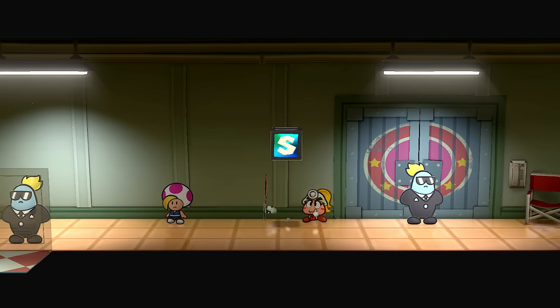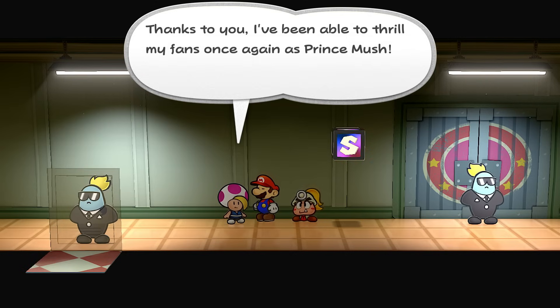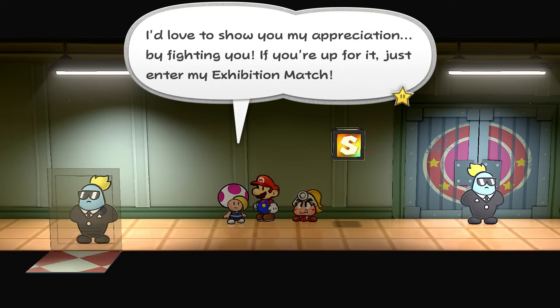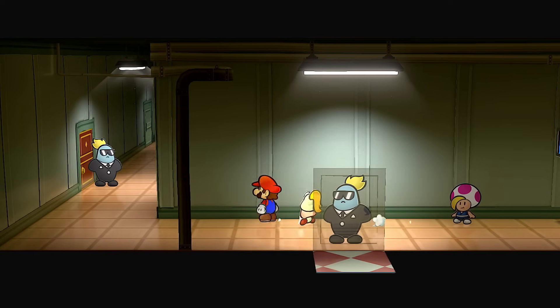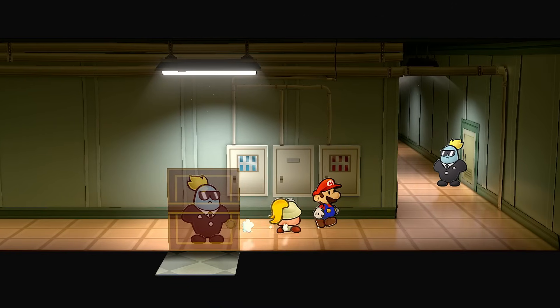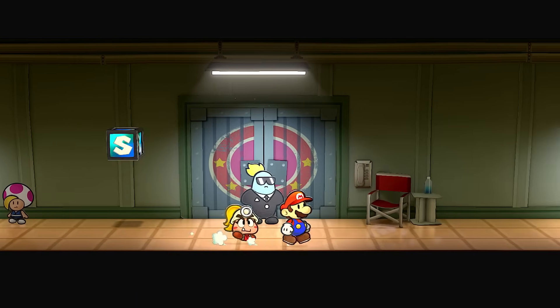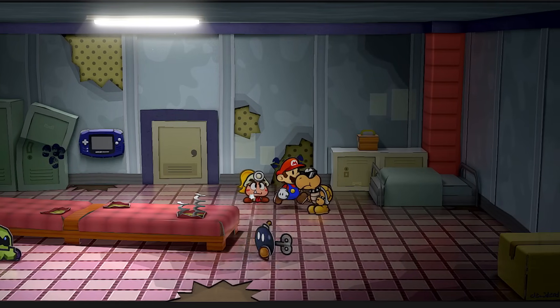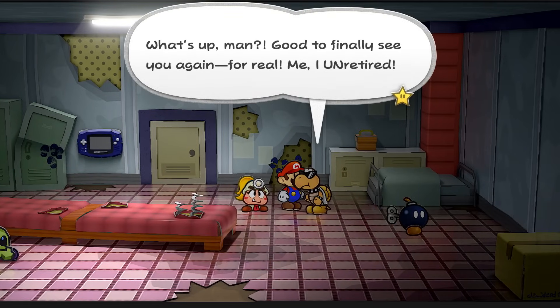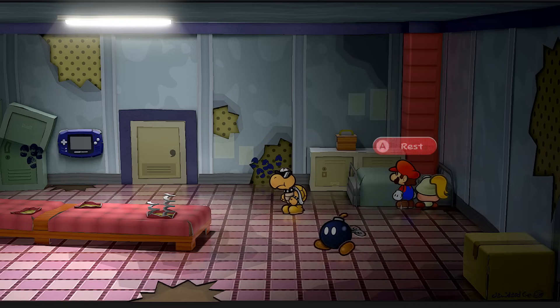Oh, here's Prince Mush. 'Mario, my friend, you came. Thanks to you I've been able to fight for my fans again as Prince Mush. I'd love to show you my appreciation by fighting you. If you're up for it, just enter my exhibition match.' But first, let's go talk with Jolene. The guard says I can't enter since it's the major league locker room. So it looks like I would be starting all over. Either way, I want to rest in bed really fast because I really need to refill our star power. Let's take a quick snooze.